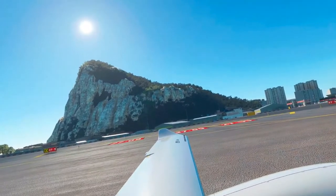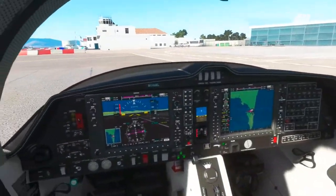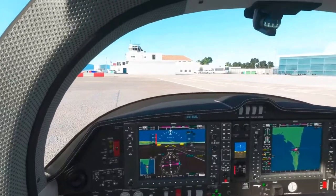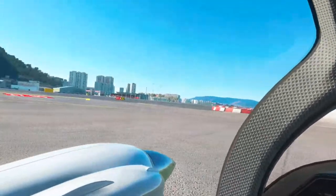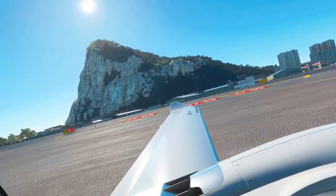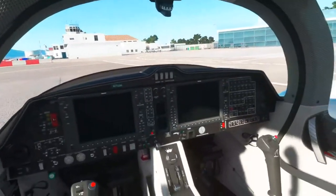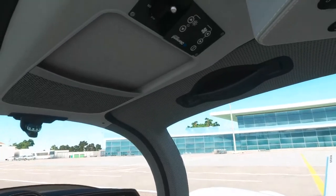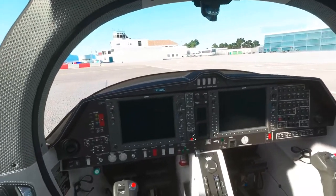Either case, it's a nice place to stop and park. That's a flight around Gibraltar — the Rock of Gibraltar — in the Diamond Aircraft DA-62. Beautiful, beautiful twin-engine plane. It would be a dream to actually fly one of these someday.